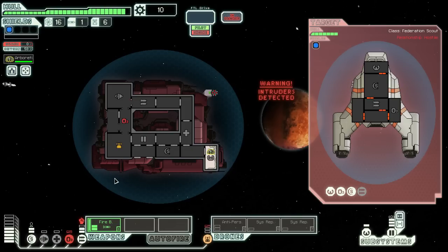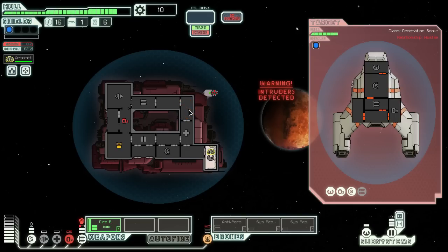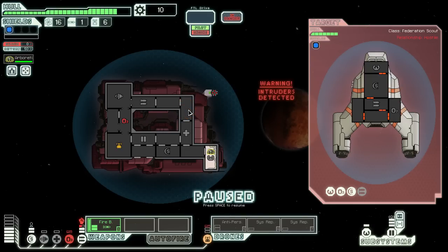Paying attention to incoming projectiles can be very beneficial. I just got hit by a missile and we heard the breach sound effect, so now I know we've got a breach in this room because I was paying attention and noticed where the missile hit. You can also hear when there's an active breach or fire on your ship.